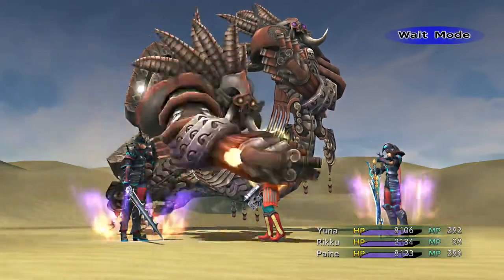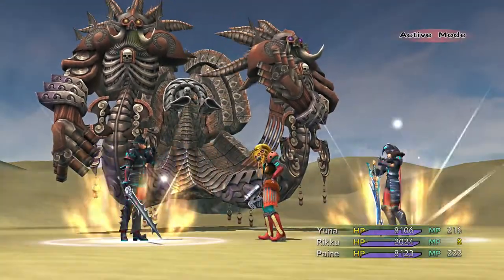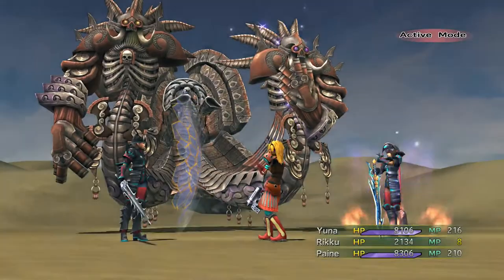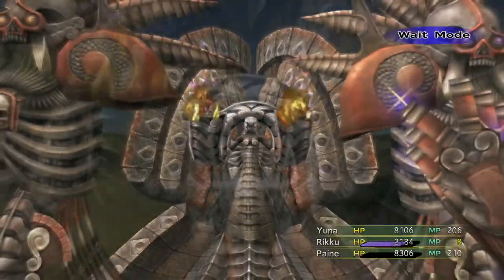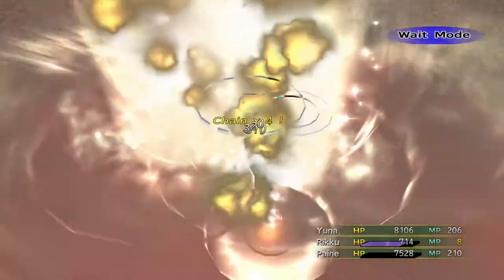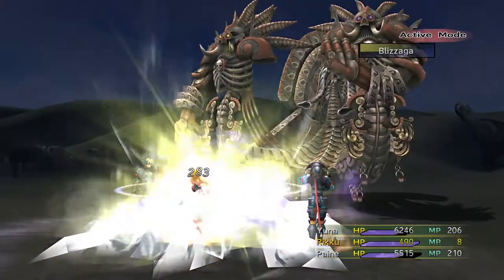I gave Yuna and Paine the Crystal Bagel, so that doubles their health. That's rude. Yeah, we don't need MP in this fight, because we're going to just be using Darkness and Mix, so that shouldn't be a problem at all. You can cast Reflect on everybody and start using Darkness. Yeah, Perdition's Flame is the problem here. With Yuna and Paine at high health, they could stay alive, but Rikku's probably going to die here.